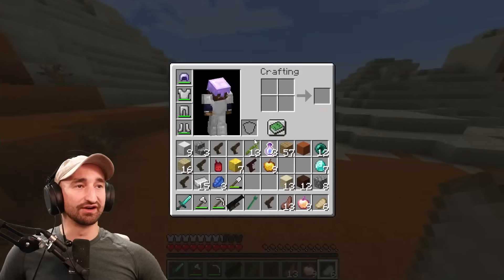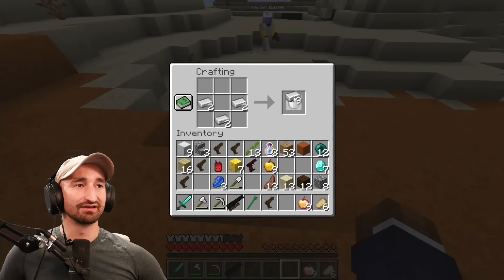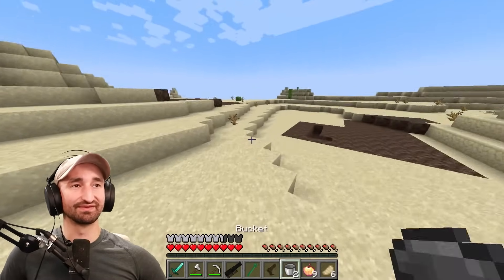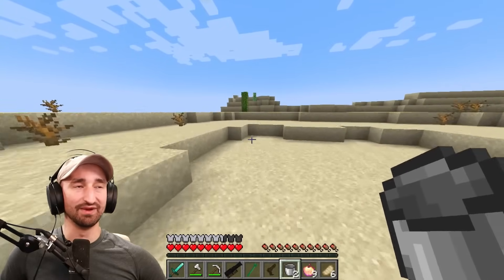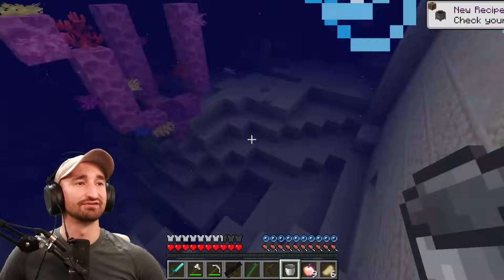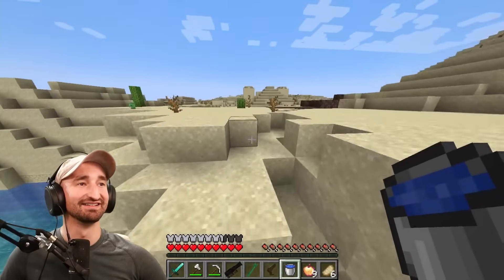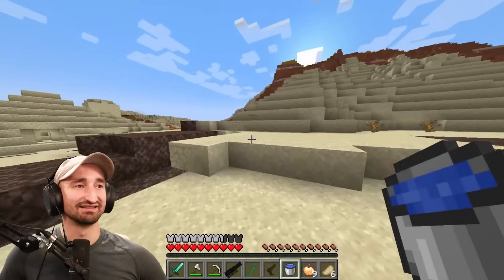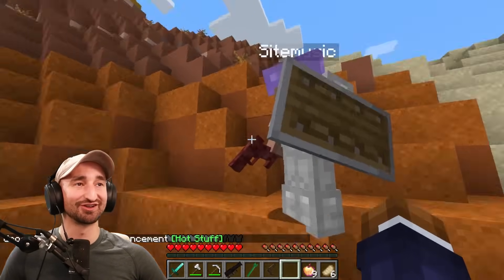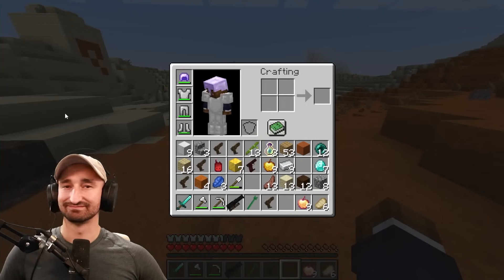We've got the lava source here — I'll make us a quick two buckets and then let's get ready to go to the nether. I can't believe that tripmine one-hit me — that's kind of crazy. That was hilarious, you were standing right on it. Steve, are you trying to sabotage the water? No! I would never. If I was trying to sabotage anything, I'd put a bomb over here.